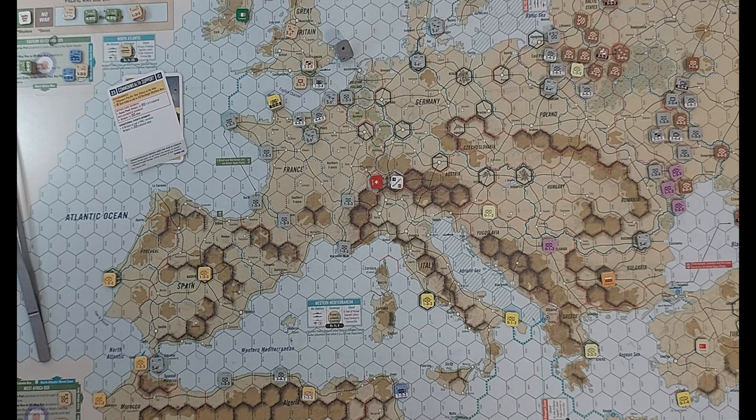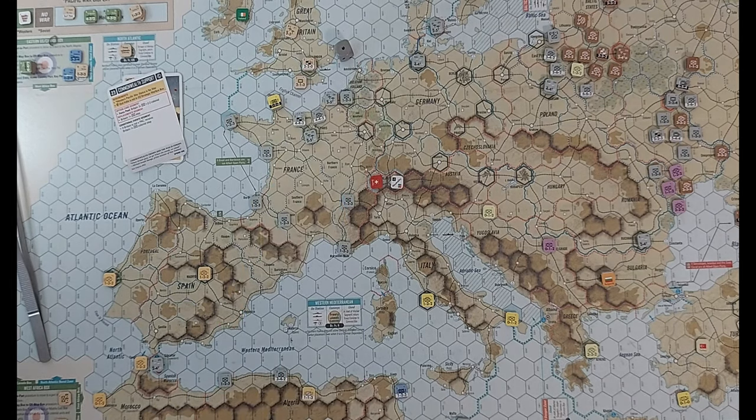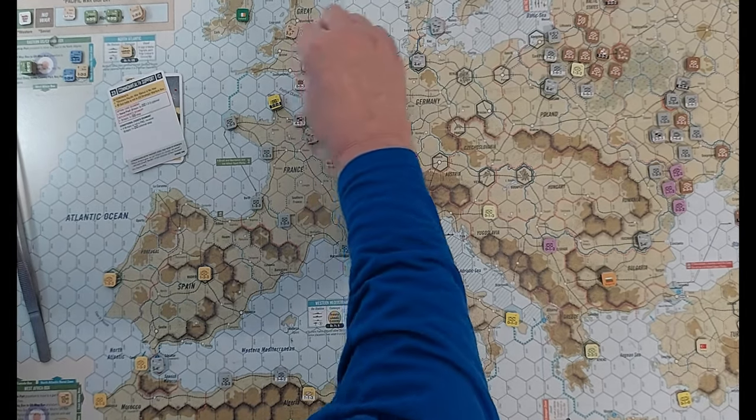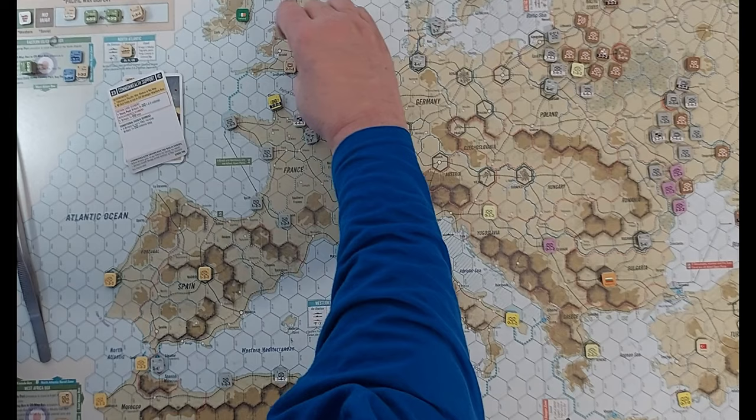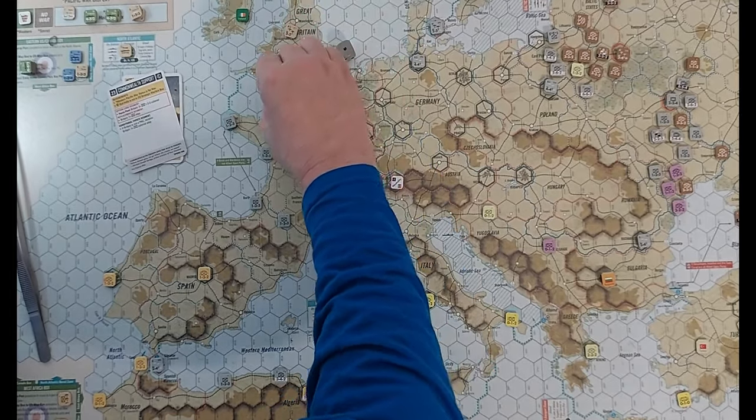Let's do the attack - it's a nine to one on the hapless Marines. How well do they fight it off? A four - they tried, but not good enough. They are eliminated and put in the delay box. These guys can reserve move back to where they were, protecting the coast.